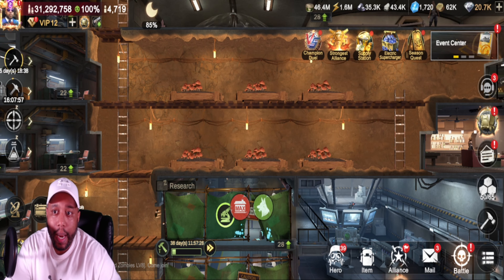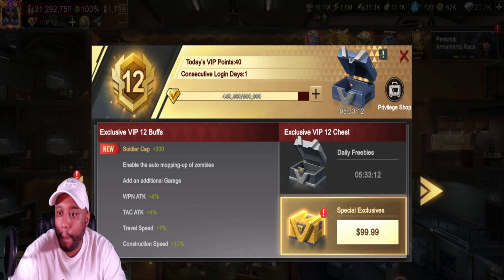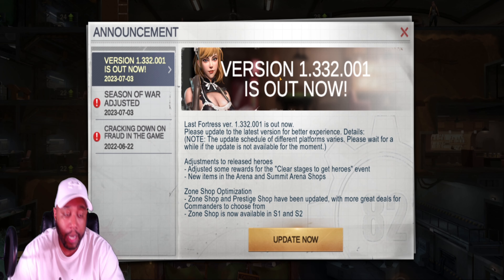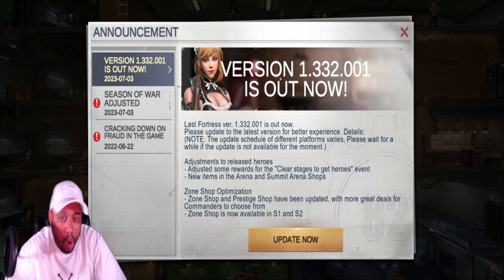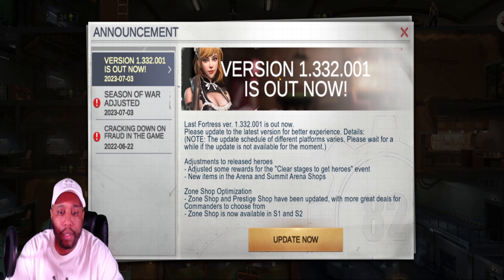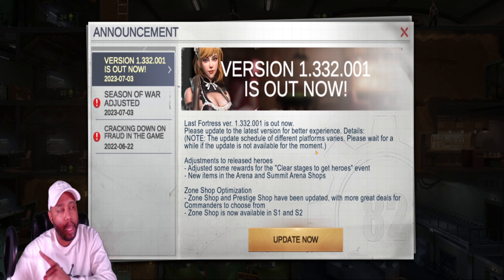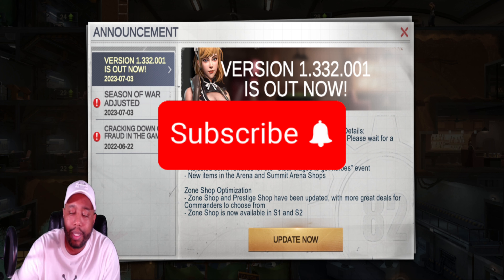What's going on, my swillies! We are back for another episode of Last Fortress Underground. We got a brand new update — the 1.332.001 — it's out now, guys, just came out today. If this is the first time you guys have joined, make sure you're subscribed and that notification bell is turned on.